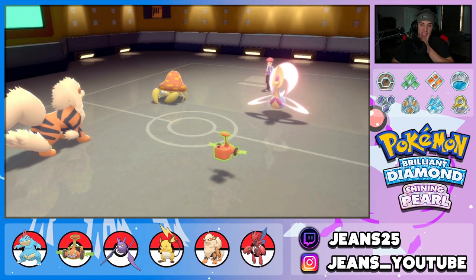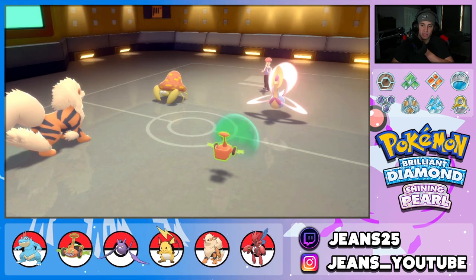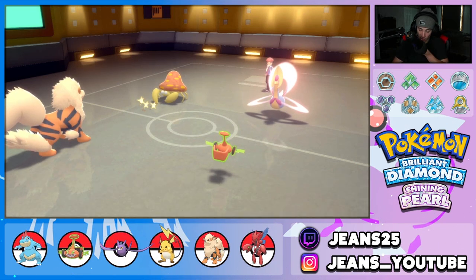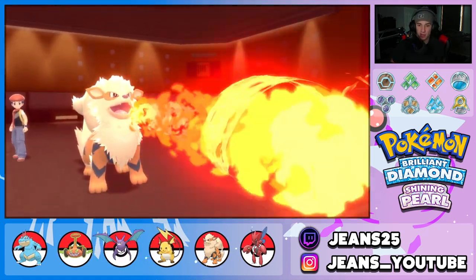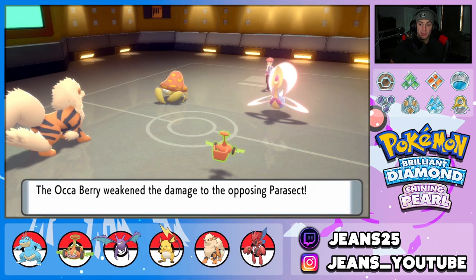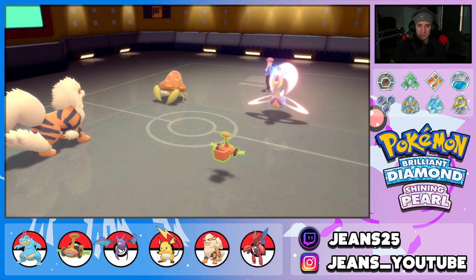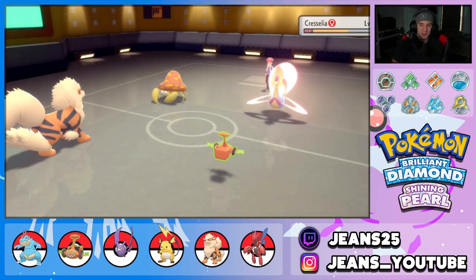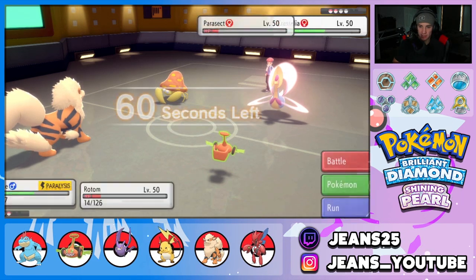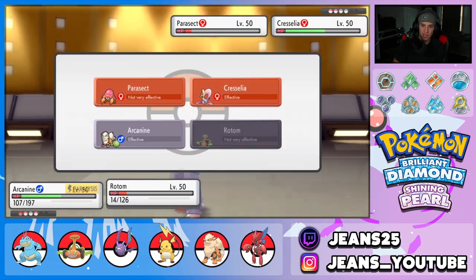Rotom's Protect comes through. He goes for Bullet Seed but we block it. Flamethrower connects! Parasect is holding an Oran Berry so it heals. Still trying to get a burn — come on, give me that burn! No burn. He doubles into Rotom-Mow slot. We're sitting in a great spot. Snarling again and going for Thunderbolt into Claydol. He protects Parasect — calling it — and Thunderbolt pops through.